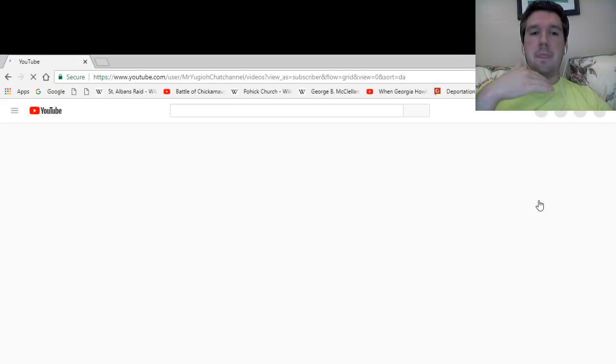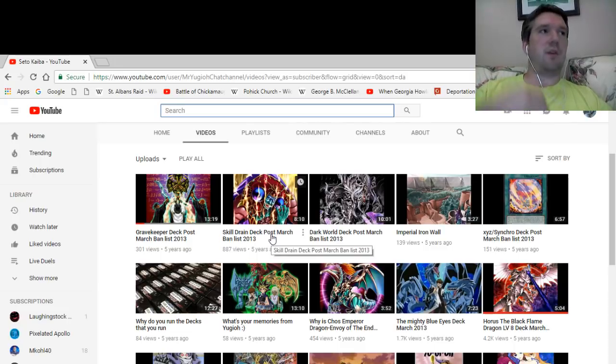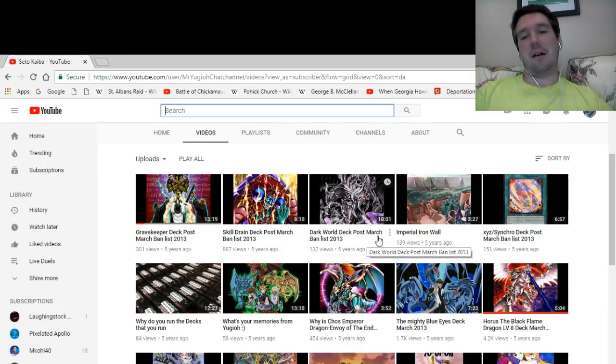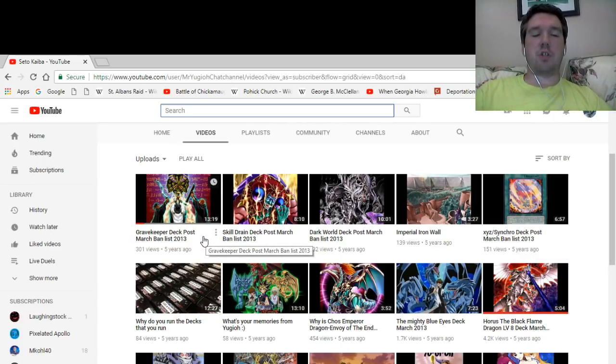I did watch it a little bit earlier just to see if it was still working — it's still there. These other videos include a Skill Drain deck using Vanilla Monsters, a Dark World deck profile, and an XYZ Synchro deck profile. This Gravekeeper deck I think is from March 2013 — prior to Dragon Rulers. Dragon Rulers were announced and we knew they were good, but we didn't know how good at this point. A different time in the game of Yu-Gi-Oh.